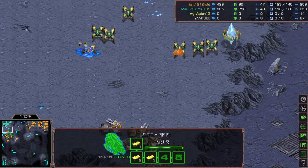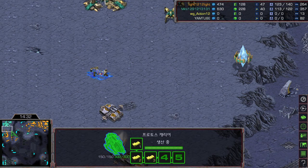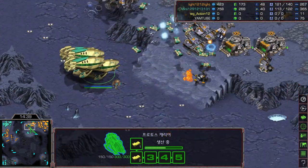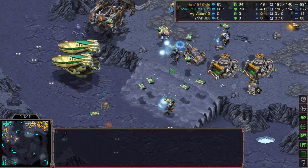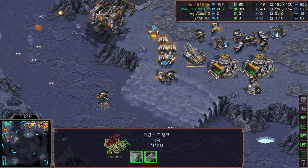Siege tanks are slowly moving out. Some Goliaths get picked off as well. Interceptors are doing some work, picking off some siege tanks, but one upgrade is done for Light. Mini is struggling.